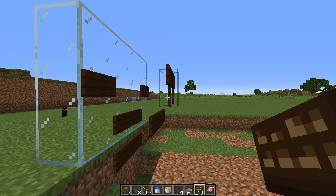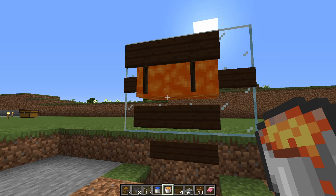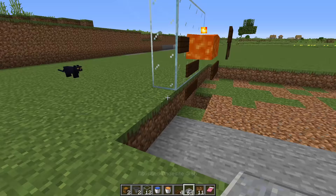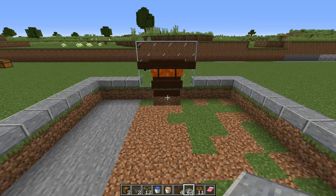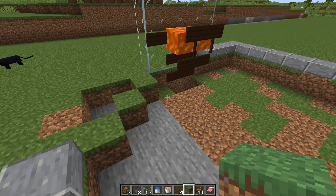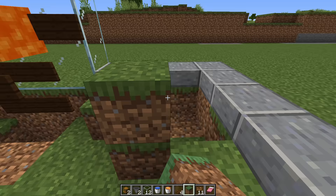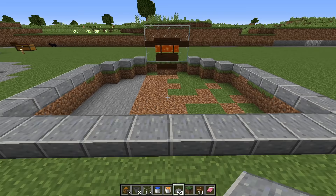In the gap, place down your two lava sources — the lava stays contained by the signs. Then line the whole farm with slabs. Come to the corner and build three wide, leaving a one-block gap on the side — do that on both sides and fill in the area. Then run your slabs in like that.